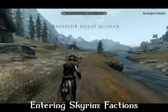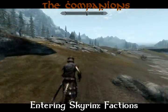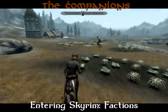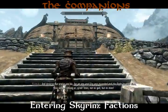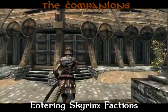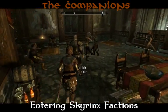The next faction you'll encounter are the Companions. This is like the Fighter's Guild for Skyrim. You will find them fighting a giant outside of Whiterun during your first visit to the Whiterun outskirts. Or, if you miss your chance, you can join up with them at their guild hall near Dragon's Reach in Whiterun.